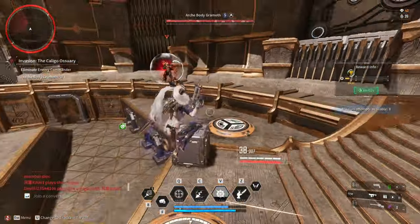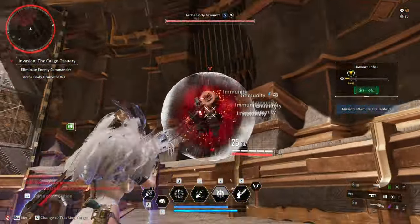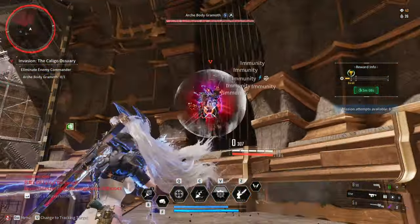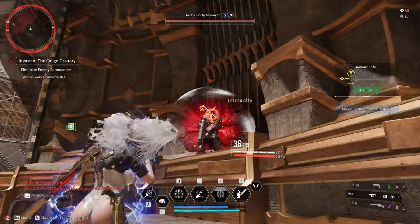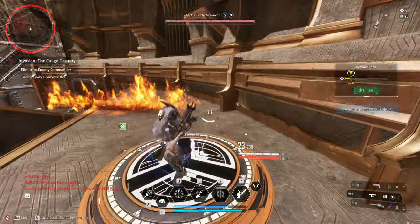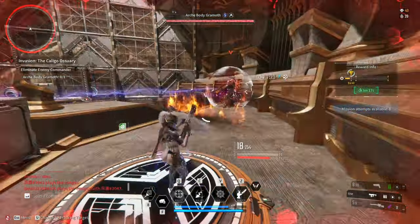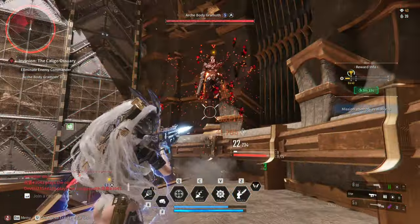For the boss fight, all you have to do is match the color of the boss's shield to the circle on the floor. While standing in the circle, you can now deal damage to the shield. Once the shield is gone, DPS the boss. I highly recommend using a descendant with decent HP and defense, as the boss can deal a significant amount of damage.